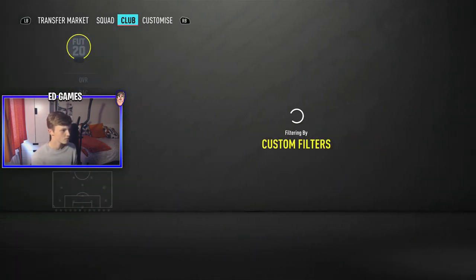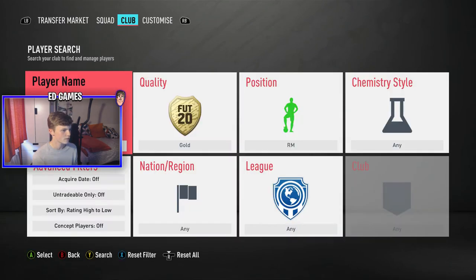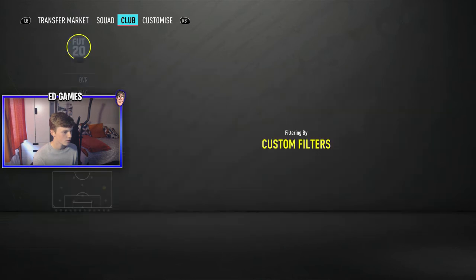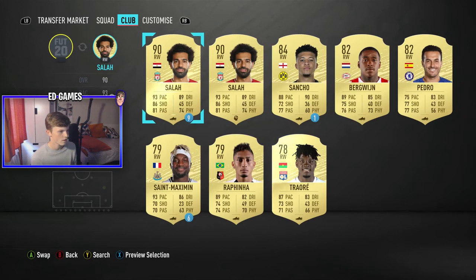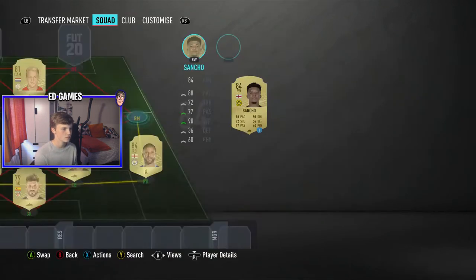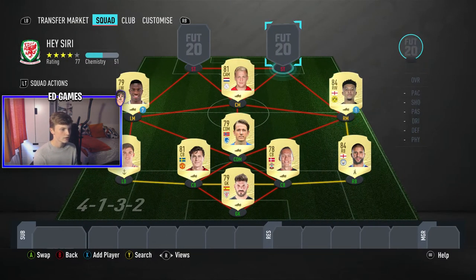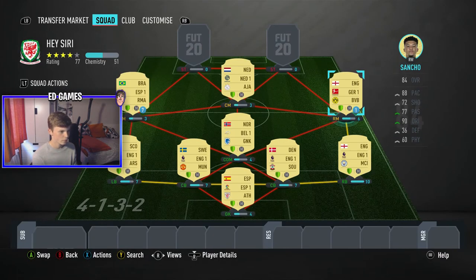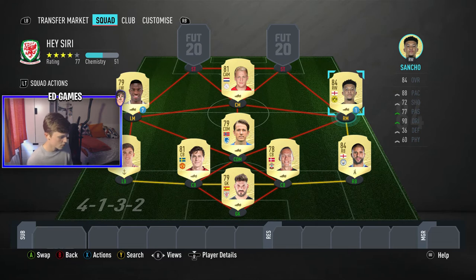For right mid, I've literally got no right mids in my club, so let's hope I have a few right wingers. I have 8 there. Picking between 1 and 8 - it's 3. Jadon Sancho! My last loan. Sancho's gone after this game, but there's a decent link to Kyle Walker - he needs another link to stay on 6 chemistry.